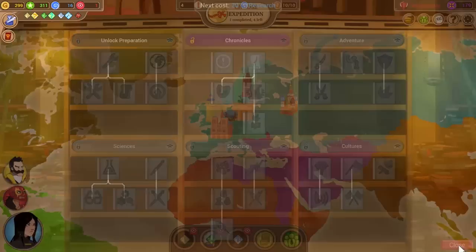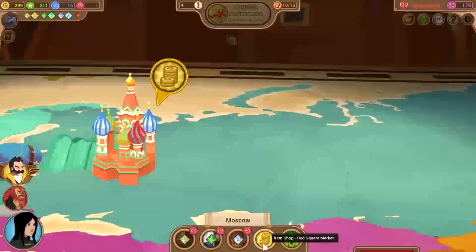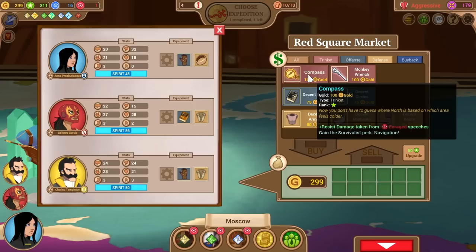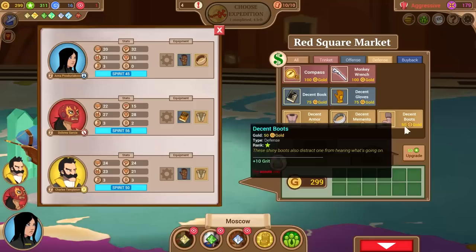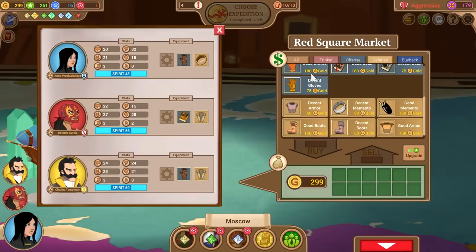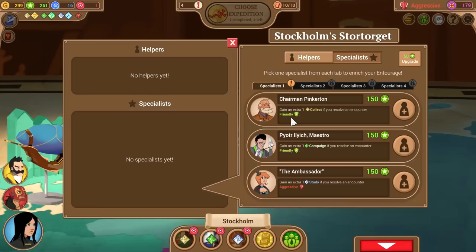Strong Resolve would be nice too, although you don't really need it if you're not planning on dying. You can also click any of the items at the bottom to see what you're trading and what you get. We can go to the red market — the black market — where you can actually buy new gear with better armor. Trinkets give you extra skills; for example, monkey wrenches give your scientist advanced engineering, and a compass gives your survivalist navigation.